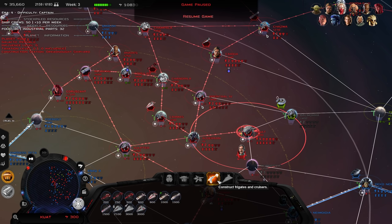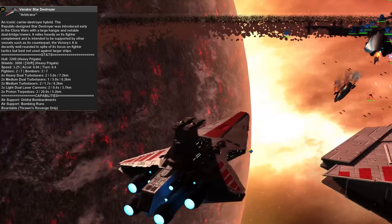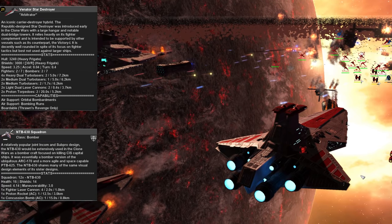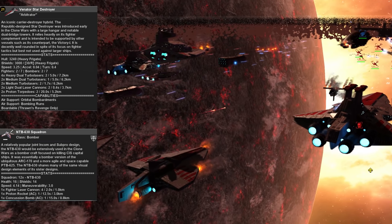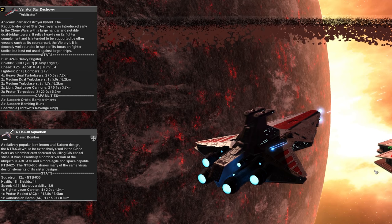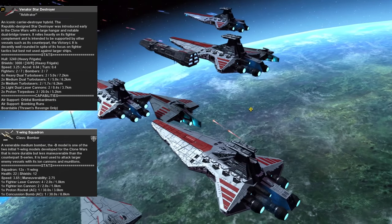The shipyard level of planets is indicated by the number under their names. While Venators do have powerful weaponry and very strong fighter complements, you'll want to avoid having them brawl too heavily with CIS ships. It's very good at its role, with the powerful NTB heavy bombers and versatile fighters it provides, and it does put out a good amount of damage while being relatively durable for its size, but you shouldn't go into playing Fall of the Republic expecting one ship to do everything. You can see a full breakdown of unit stats, including how many fighters and bombers they provide, by hovering over the unit's icon and pulling up its unit card.